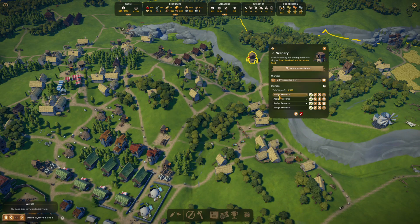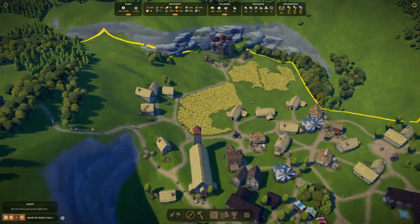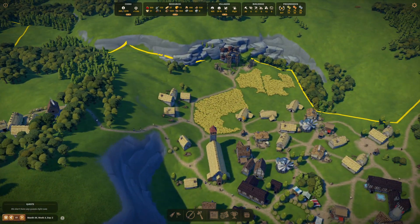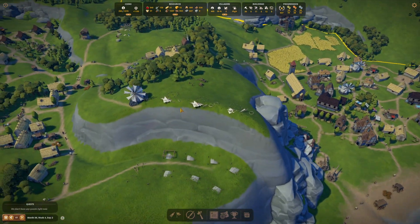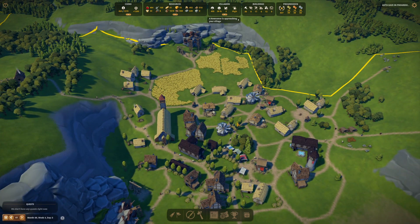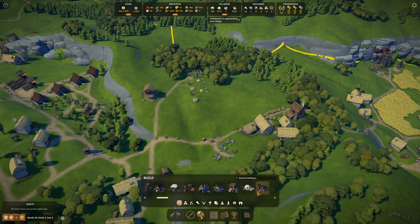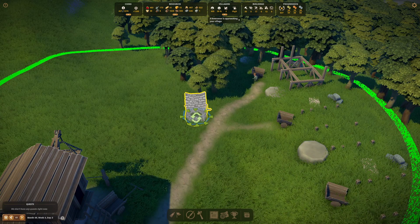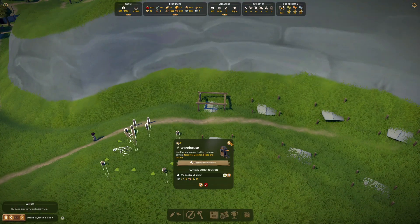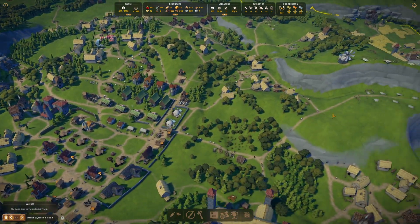We've got that granary ready to go. Good. So what we'll do is once we get these two things set up here — the windmills and the bakeries — this will clear this area out. We'll get rid of all the windmills and bakeries we have down here and transition them to the two respective locations. We will also move the farms. You know what else we're going to need over here — a water well. So let's set that up. Yeah, you need water to bake bread.